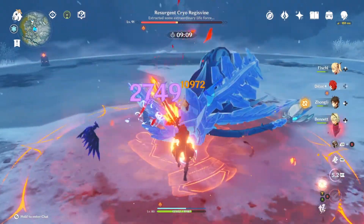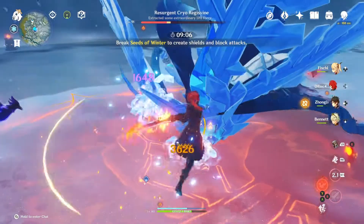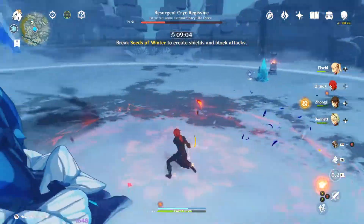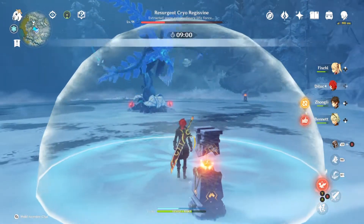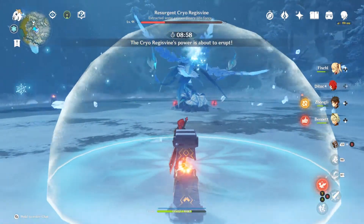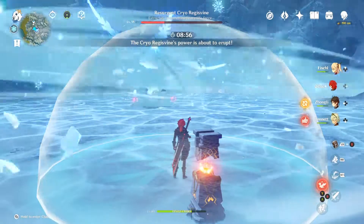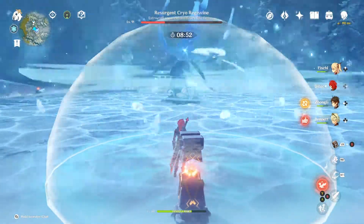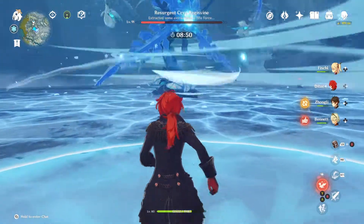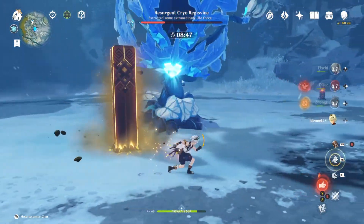When you see the prompt saying 'break seeds of winter to create shields and block attacks,' you want to immediately run towards it because it creates a barrier. The move that the Cryo Regis Vine does next is extremely painful. Get to that seed — it'll also let you reduce your chill. Then you can run back in.